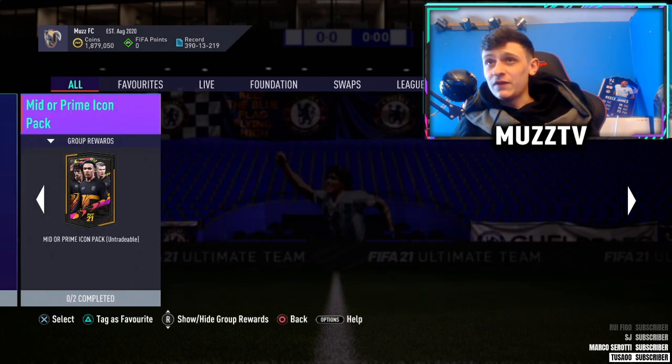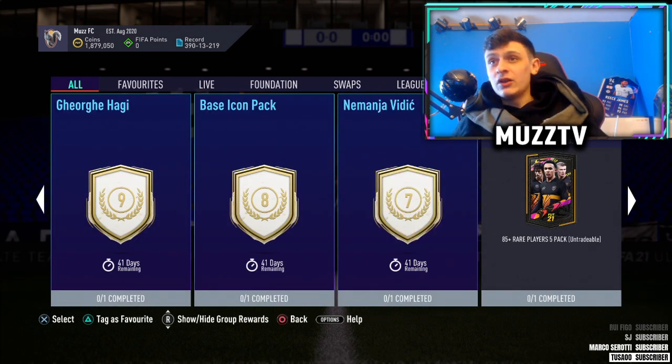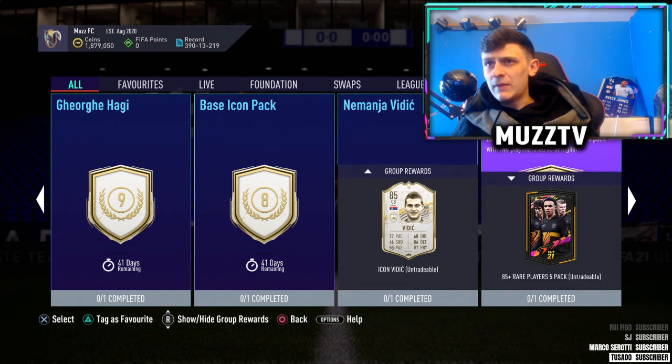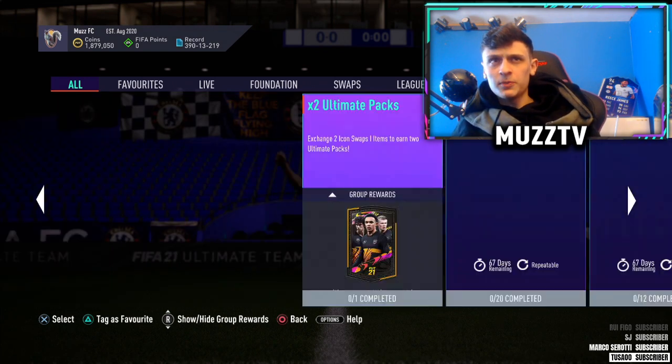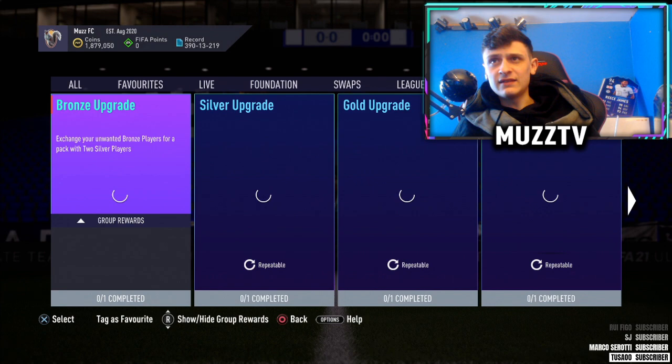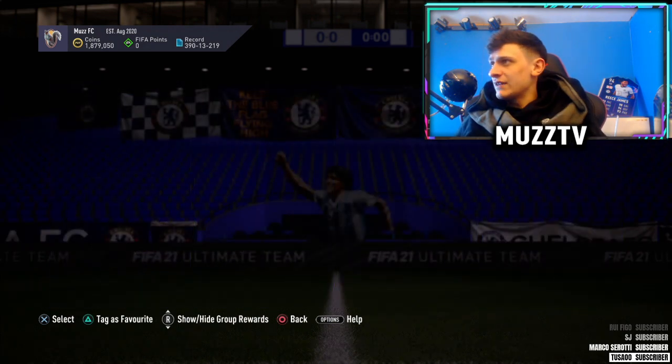I don't know if it will be worth it or not. But we've got that, and then we've also got an 85 plus pack. The reason why I'm opening this now — I was going to save it for Team of the Year, but I just can't be bothered. I feel like the chance of packing a Team of the Year is going to be near non-existent. So we'll go and open up the 83-86 upgrade first, see what we can get from that, and then we'll send the 85 plus pack.